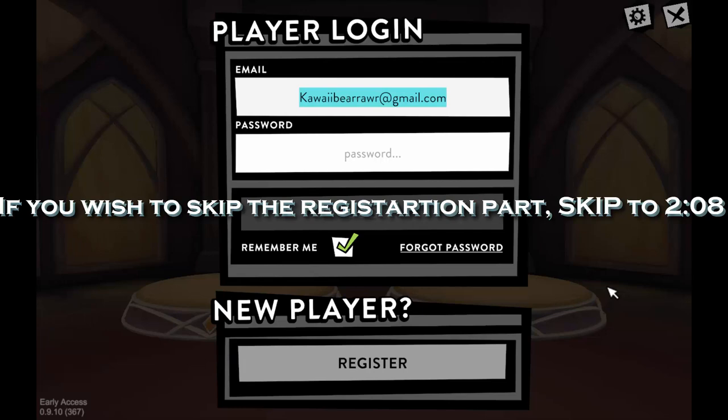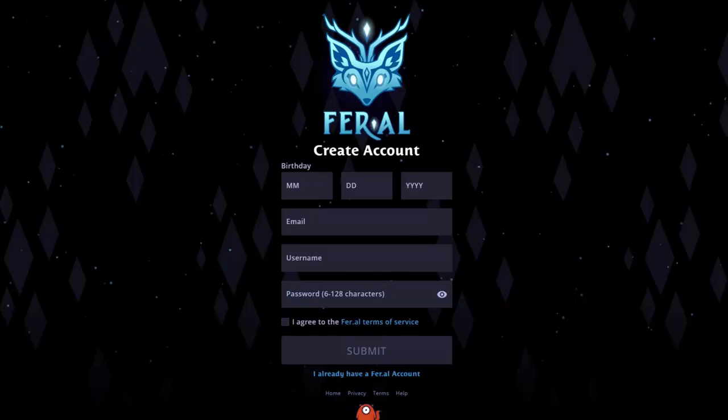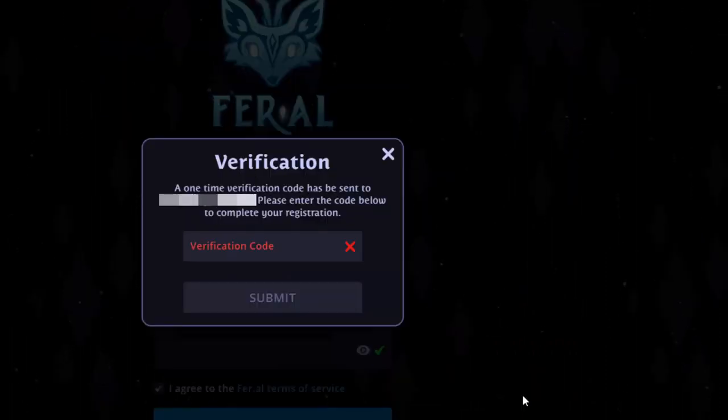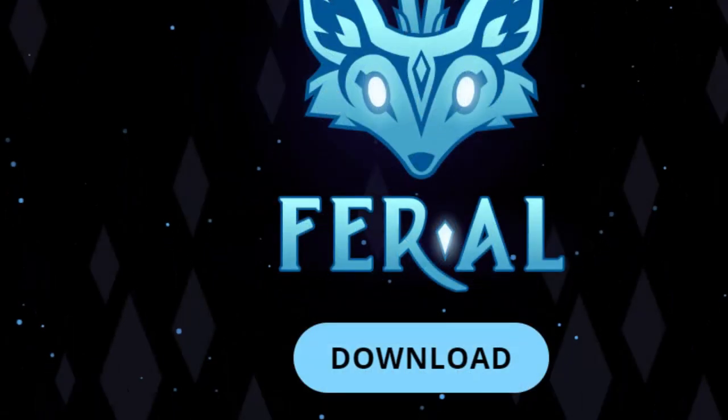When you first download the game you'll be brought to a player login or register screen. Click register if you're a new player, or log in if you already have an account. For demonstration we're just going to create a new account. Click register and it'll take you to a new page online at fer.al. Once submitted, it'll pop up with a one-time verification code sent to your email — and just to clarify, there is actually a 10-minute time stamp on that code, so don't wait too long.